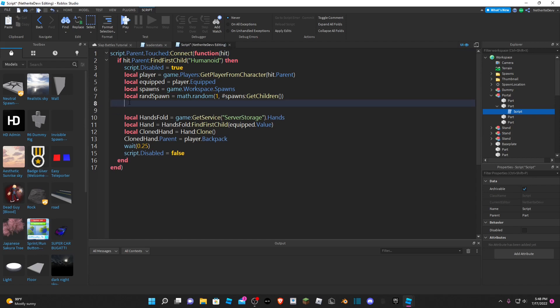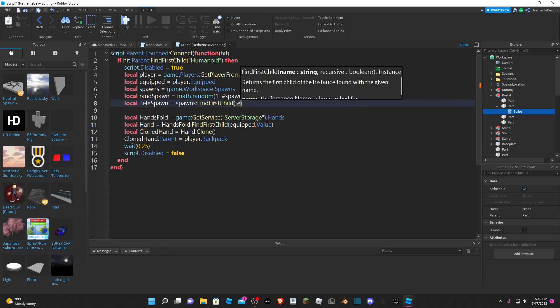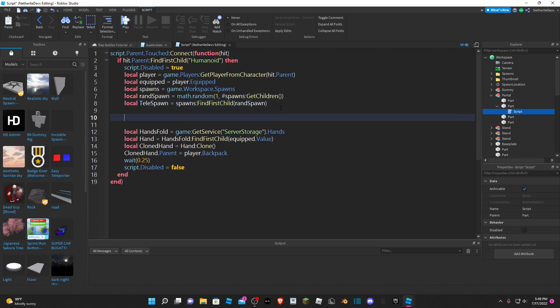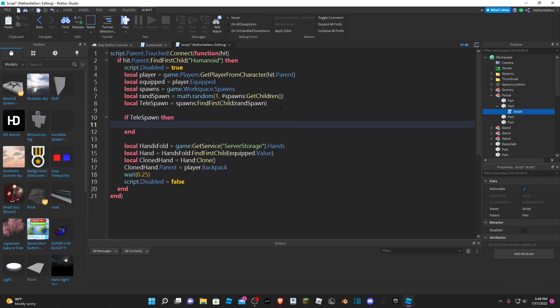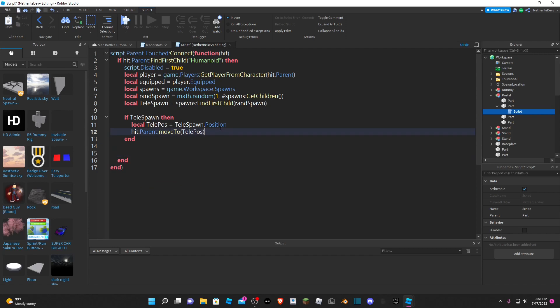We're going to set a variable for the spawn position: `local tellySpawn` is going to be equal to `spawns:FindFirstChild` and you get the telly spawn or the random spawn. Then we check if it exists: if `tellySpawn` then we do `local tellyPos` equal to `tellySpawn.Position`. Then we move the player there using `hit.Parent:MoveTo` and paste all of that in the right place.